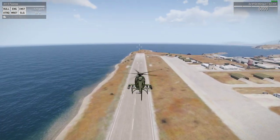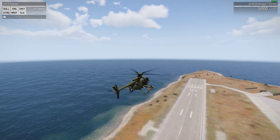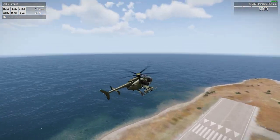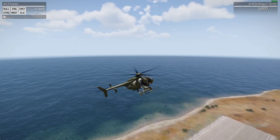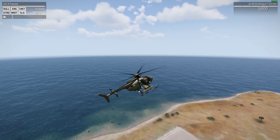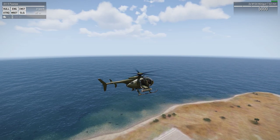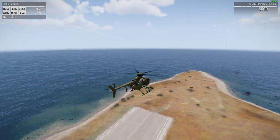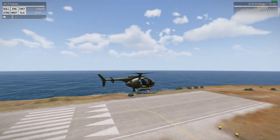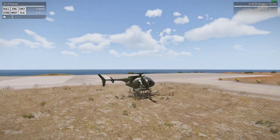Think about this: slowing down will take just as long as it took to build up the speed. The helicopter barely looks like it's leaning forward but we're doing 128 kilometres an hour. To stop before the end of the runway, tip the helicopter back with S — the speed starts bleeding off. When it gets down to about 20-30 km/h, hit X to go into auto-hover. Then press Z to bring the helicopter down, release Z before you hit the ground, and bring it down for a nice soft touchdown.